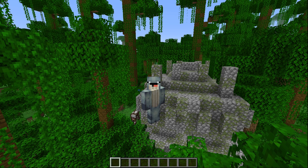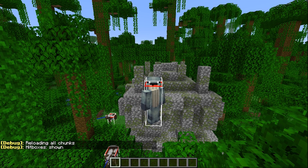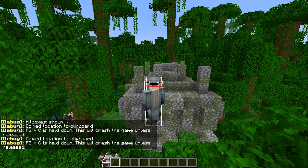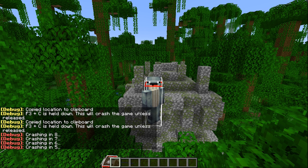If your rendering has messed up and chunks are buggy, you can hit F3 and A at the same time to refresh all your chunks. You can also use F3 and B to show hitboxes. You can also crash your game with F3 and C — but you need to hold F3 plus C for at least 10 seconds to trigger a manual crash.